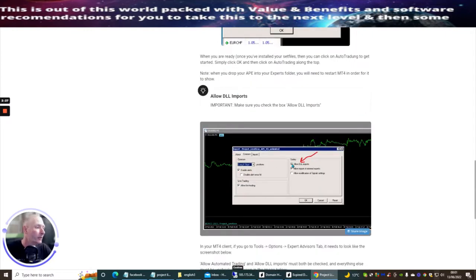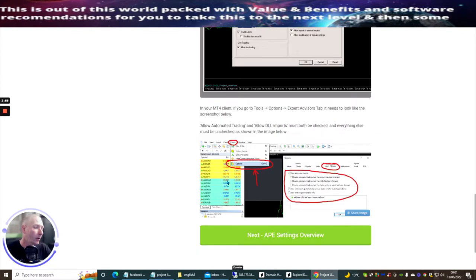What I did was click 'allow DLL imports', 'allow external exports', and 'allow live trading', then clicked OK, shut MetaTrader off, and restarted it. When I went back in I had to do it again — but that could be because I was playing around with the bot, which might cause it to default back.